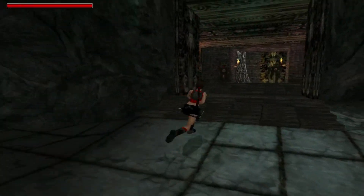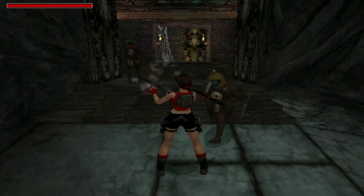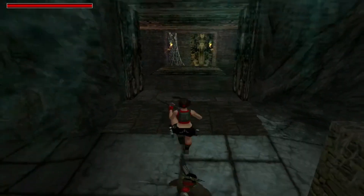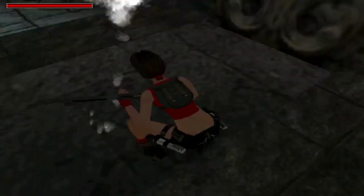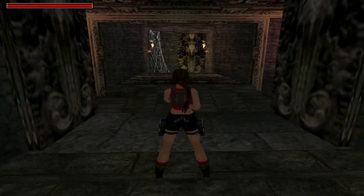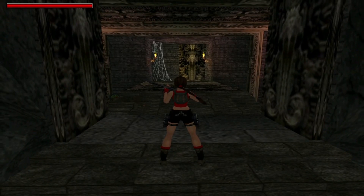Let's open the door and we have two natives. They can really charge at you — they are faster than Lara moves. So it's good to keep jumping over them. No health loss yet.